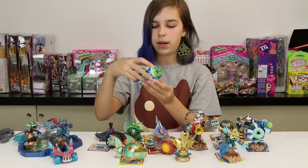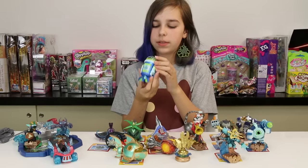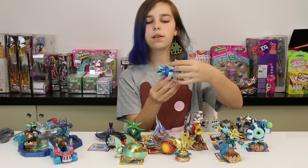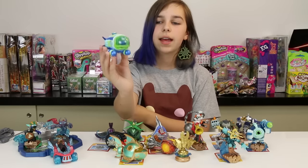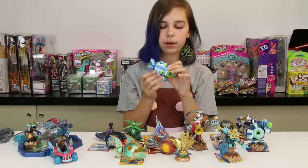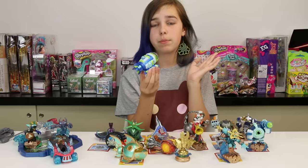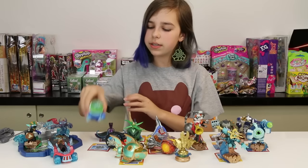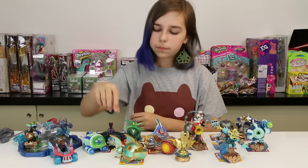Then we have a water type vehicle — the Dive Bomber. This guy can be super charged as well. This is a really cool vehicle. If you spin this wheel, it turns the propeller — isn't that awesome! These vehicles look really cool. It even has a little ladder on the side! One of my favorite parts about this vehicle is that you can see inside and see a little seat and steering wheel inside. It's funny. And it looks like it has little bombs or something on the sides.